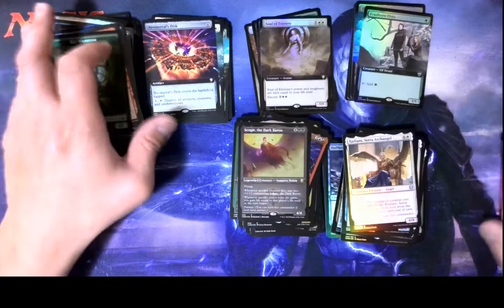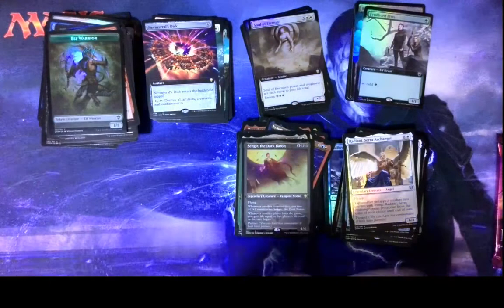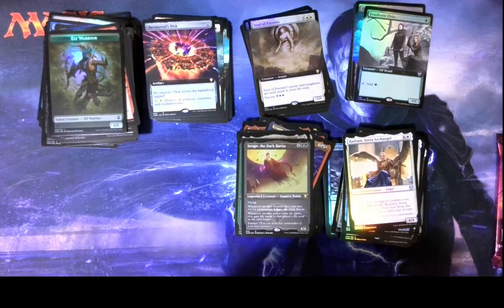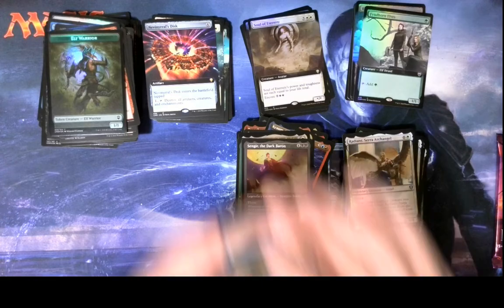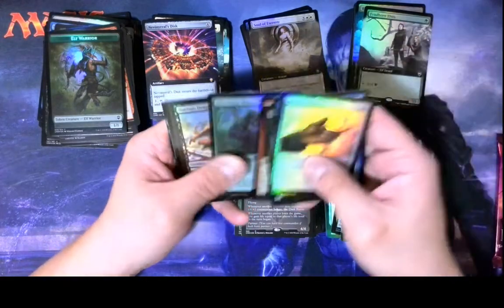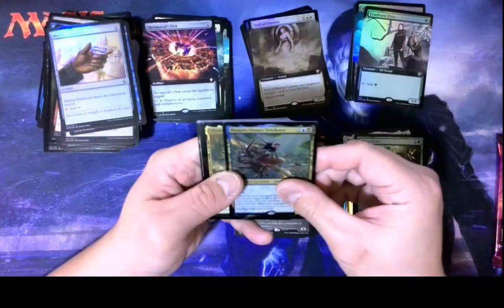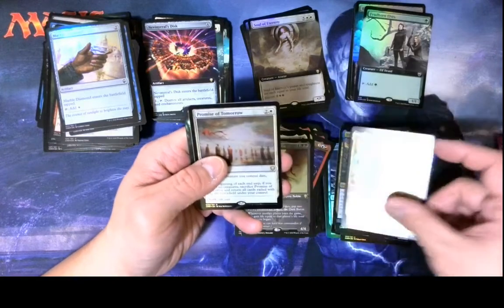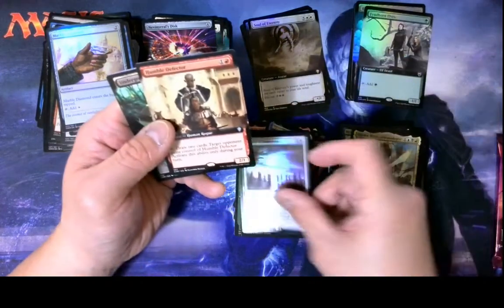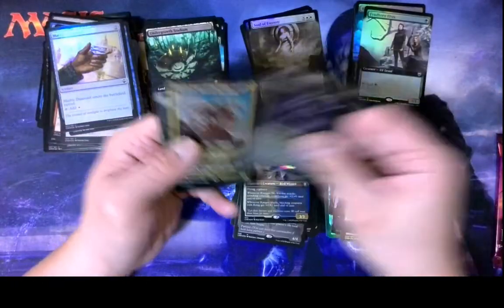We're down to the last two packs, so we probably have one more extended art foil from the set left — hopefully. I think there's supposed to be three per box. Ooh, Three Visits foil. Numerous, Obeca, Promise of Tomorrow foil. Humble Defector non-foil, Undergrowth Stadium non-foil, Kengi, Ribos, and Anostris.